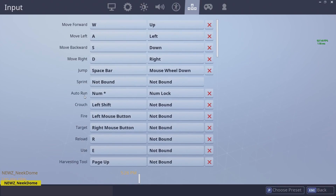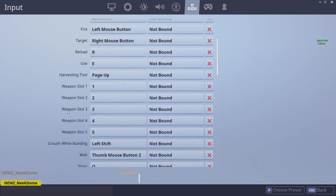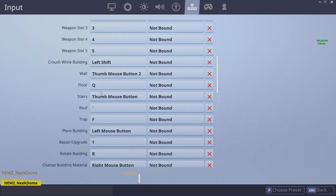Reload you don't use super often, so I've got that a little further away than WASD. My harvesting tool I have on a button on my mouse, so I only have five weapon slots to click with my left hand. I usually run pump, SMG, AR, and then the last two are healing and sniper. I find that really easy — you can keep your hands on WASD most of the time and only have to move off for a quick second to switch guns.